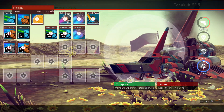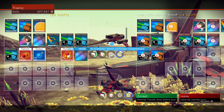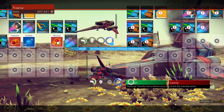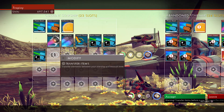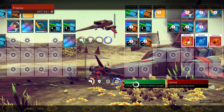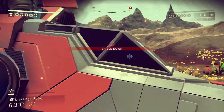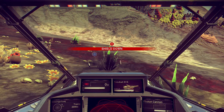If you want to keep the ship, you're just going to want to go to compare, and then go down to accept. This is very important: before you click accept, you want to transfer all of the materials you have in your starship to the other starship, the same way you transfer materials from your exosuit to your starship. When you're done with that, just hit accept, and you can jump in your ship and take off after you repair it.